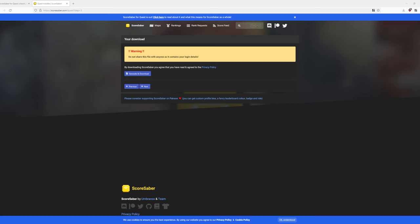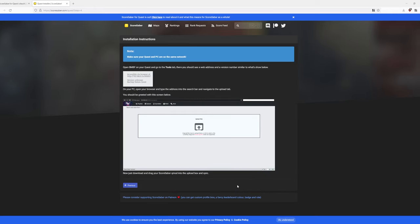Once your download is completed, we need to go ahead and put the Score Saber plug-in onto your headset. You can hit next here if you want to read some of the instructions, but I'm going to go ahead and walk you through that. Let's get our Quest headset so we can load Score Saber.